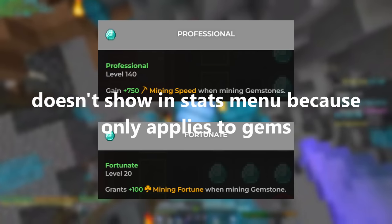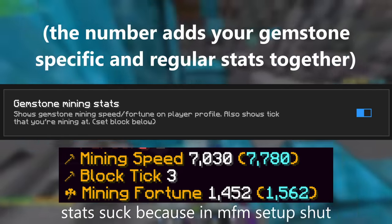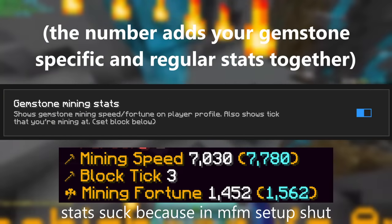It's pretty common knowledge that the gemstone-specific stats like professional and fortunate don't show in your stats menu for obvious reasons. Well, there's a feature that adds this number to the right of your mining speed and mining fortune, just so you don't have to do that extra math to know exactly where you are in mining speed and fortune.